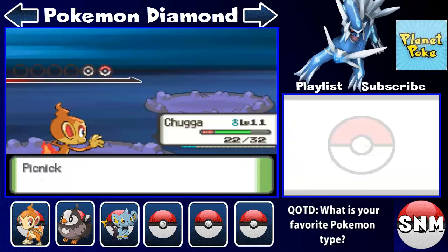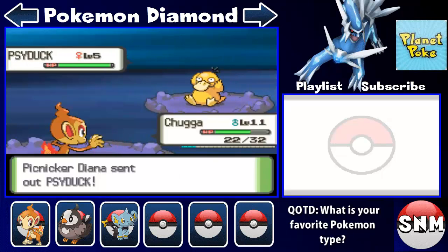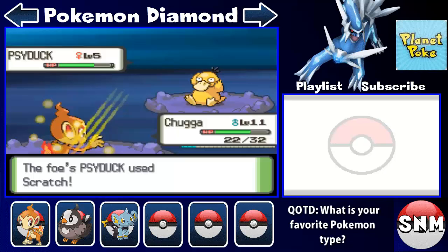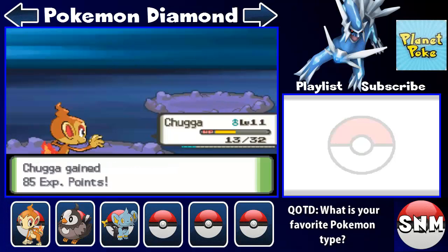Psyduck! Which is a psychic type Pokemon — I think it might be water as well, it might be water-psychic. But I'm pretty sure it's just psychic because you can find it on water or in caves depending on where you're at. As long as Psyduck doesn't have a water type move — it used Scratch, which is not very effective. So I guess it is somewhat water type because I'm not knocking this thing out in two or three hits.